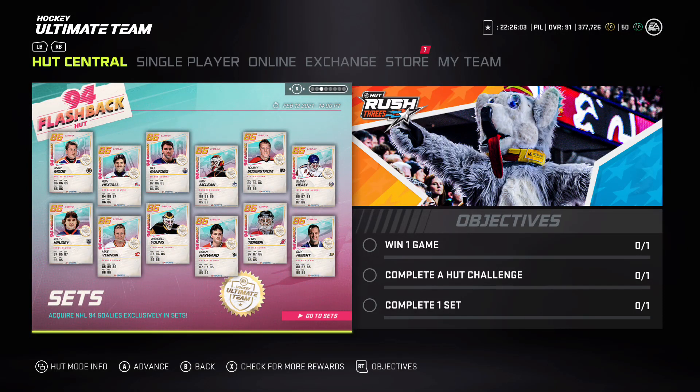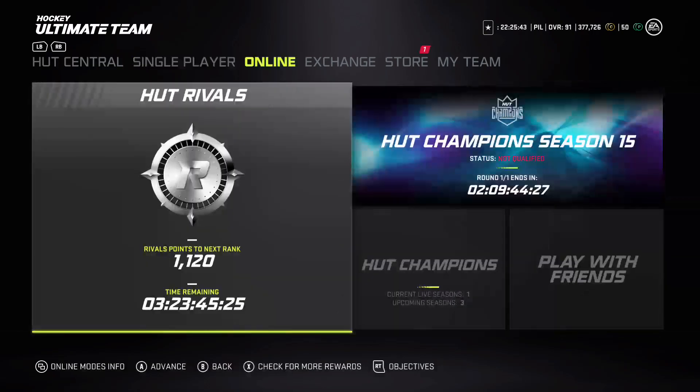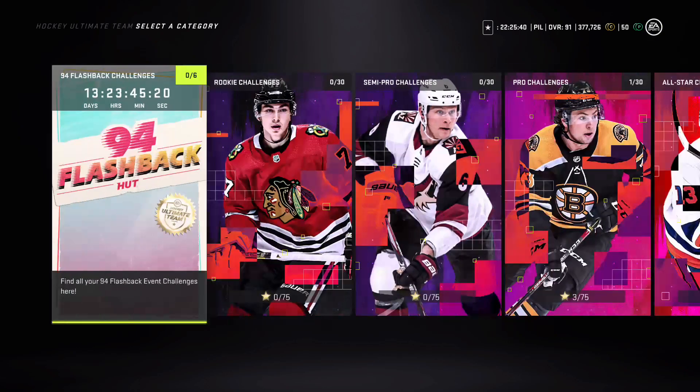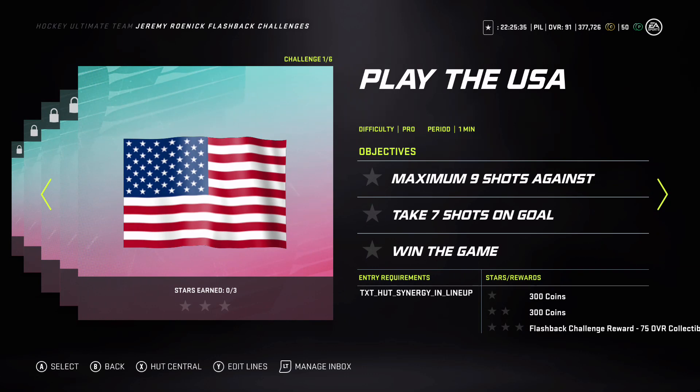Looking at the sets - you can only acquire the goalies from sets, so there's not going to be any purple troll goalies. The only purple goalie you can pull from packs is the 88 Curtis Joseph. You have to have the Roenick loan item in your lineup and you get a Flashback challenge reward - a 75 overall collectible.